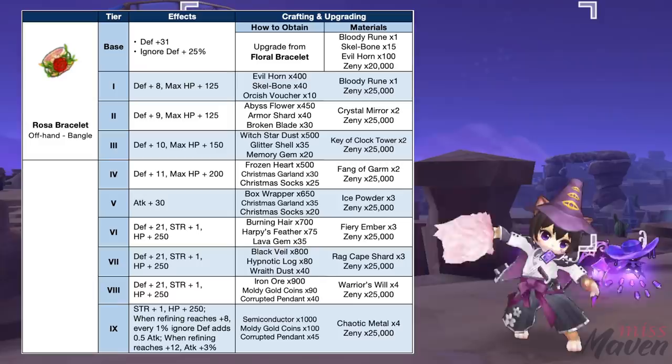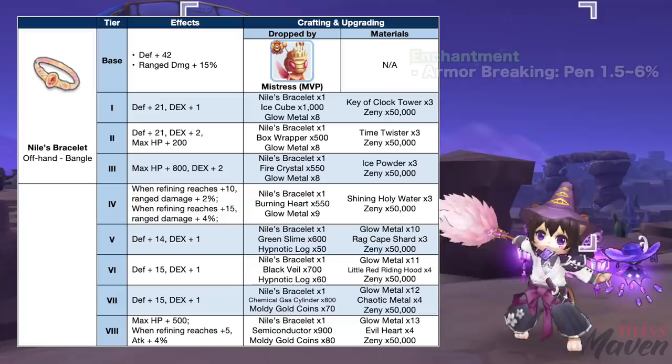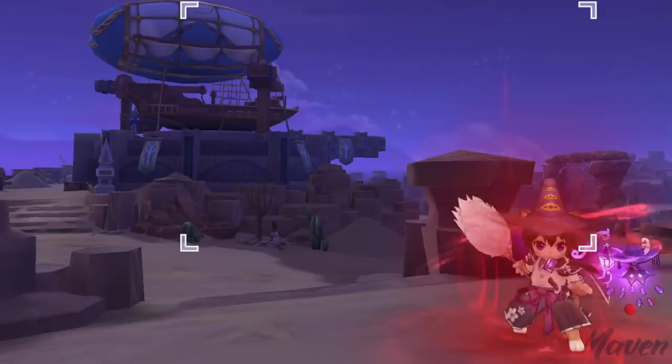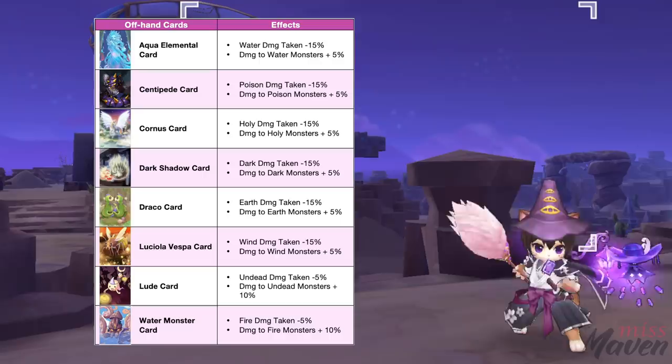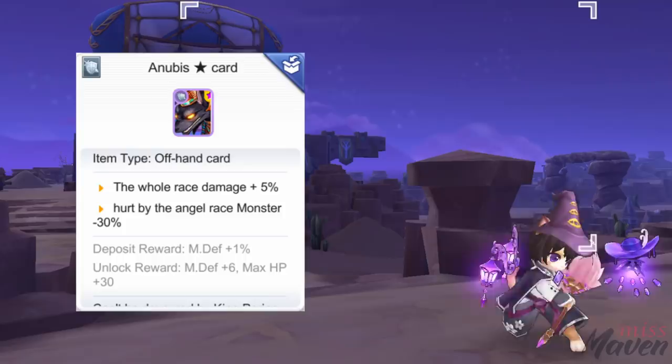For the offhand, you may use the Rasa bracelet for more ignore depth. However, if you already have 130% ignore depth stat without Rasa bracelet, then the Niles bracelet would be a suitable alternative as it gives ranged damage. Aim for armor breaking 4th enchant which grants physical penetration. For the offhand slot, you may place cards that increase damage to certain elements by 5%. However, if you don't want to switch cards, you may use the Agent of Love card. Or if you have high budget, then use the Anubis star card for plus 5% damage to all races.